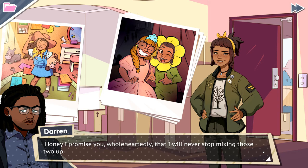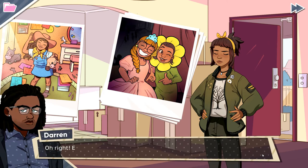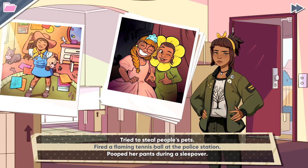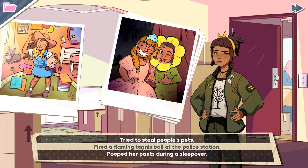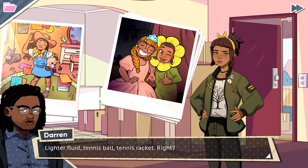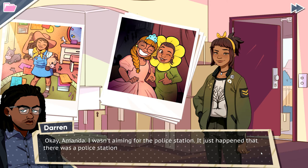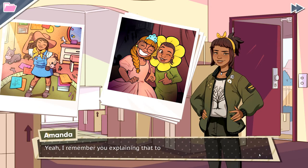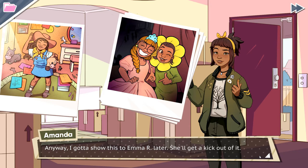They're too cute. 'Hey, it's Emma P!' 'No dad, that's Emma R - I didn't meet Emma P until high school.' 'Honey, I promise you wholeheartedly that I will never stop mixing those two up.' 'Dad, Emma R's been my best friend since I was seven - give it a little bit of effort.' 'Oh right, Emma P was the one who tried to steal people's pets?' 'Fired a flaming tennis ball at the police station?' 'Dad, that was you.' 'Oh right - I wasn't aiming for the police station, it just happened there was a police station in the vicinity where I wanted to hit a flaming tennis ball.' 'Yeah, I remember you explaining that to the police.'